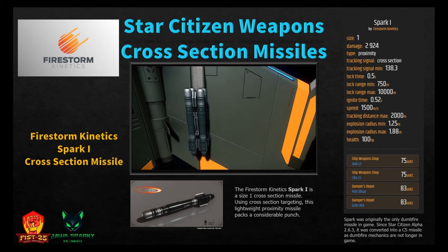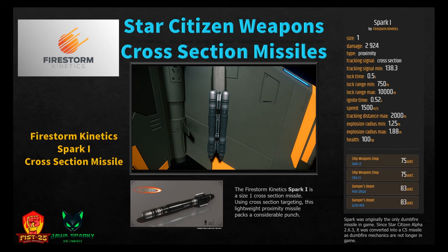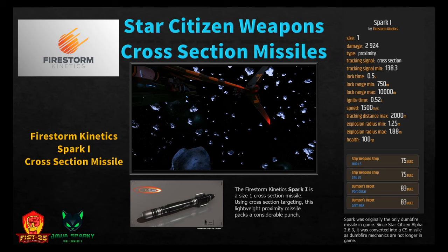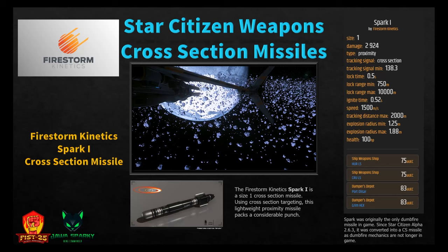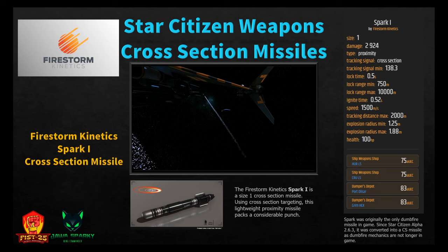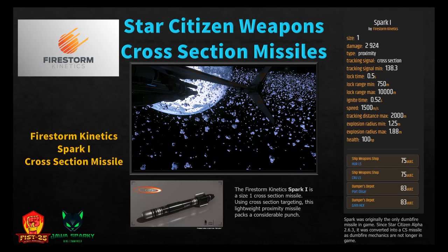Anything size five and above is considered a torpedo. Now moving into cross-section missiles. The Firestorm Kinetics Spark 1 is a size one cross-section proximity missile — using cross-section targeting, it packs a considerable punch. It does 2,924 damage with tracking signal minimum 138.3, lock time 0.5 seconds, minimum range 750 meters, ignition half a second, speed 1,500 m/s, tracking distance 2,000 meters, and explosion radius 1.25 to 1.88 meters. Available at Crew L5 or Hurston L5 for 75, or PO/Grim Hex for 83 Alpha UEC. Fun fact: the Spark was originally the only dumbfire missile in the game since alpha 2.6.3, converted to cross-section when dumbfire mechanics were removed.